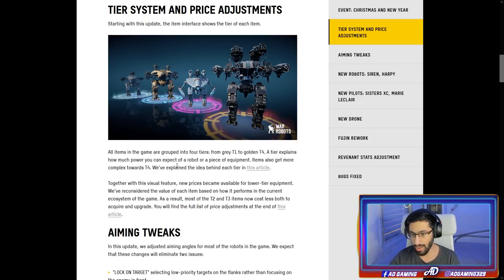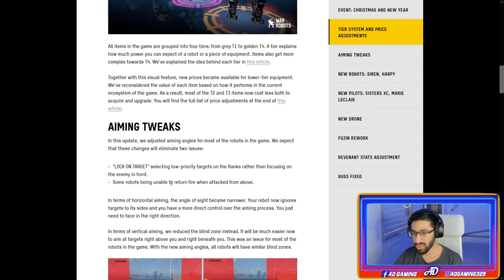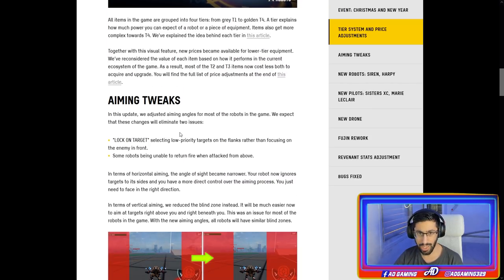All items in the game are grouped into four tiers, from gray tier one to golden tier four. A tier explains how much power you can expect from a robot or a piece of equipment. With this visual feature, new prices became available for lower tier equipment. They reconsidered the value of each item based on how it performed in the current ecosystem. As a result, most tier two and tier three items now cost less both to acquire and upgrade.